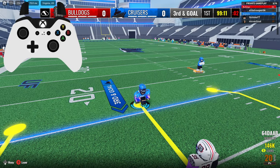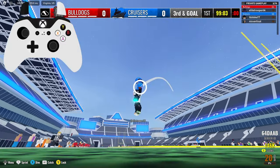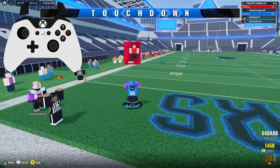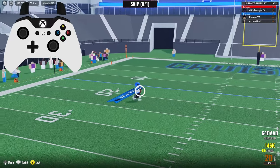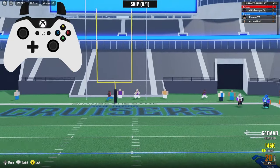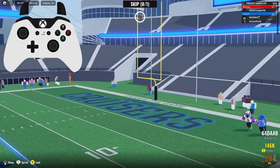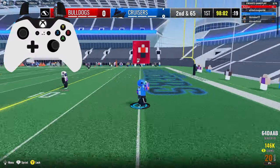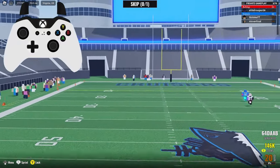Doming is different from catching — this is only if you want to dome somebody, and you have to be perfect with it and time it perfectly. It's harder than catching because when catching you just jump and click, but to dome you have to jump, dive, and click all at the same time or you'll miss. In the replay: the quarterback throws it, I get ready, I jump, dive, and click — but you have to click before you dive. So it's jump, click, then dive, all at the perfect time. You also have to be better than the cornerback because if they jump and click before you, they'll get it.